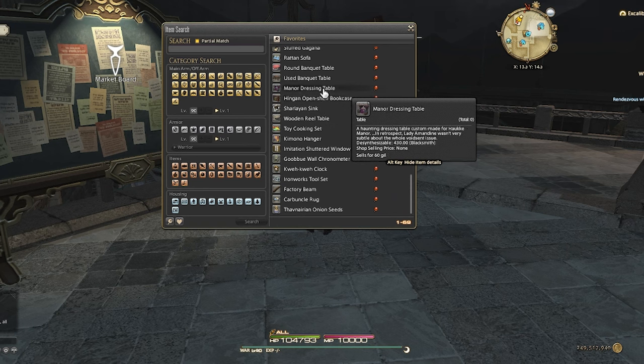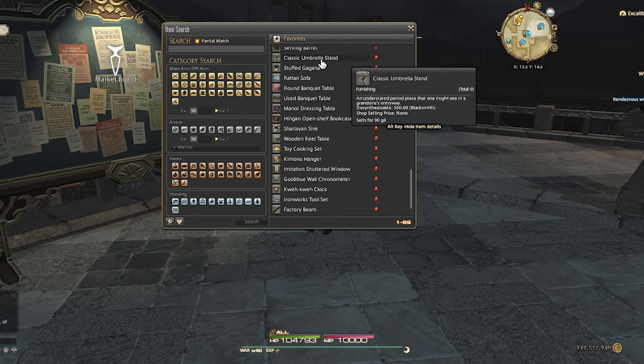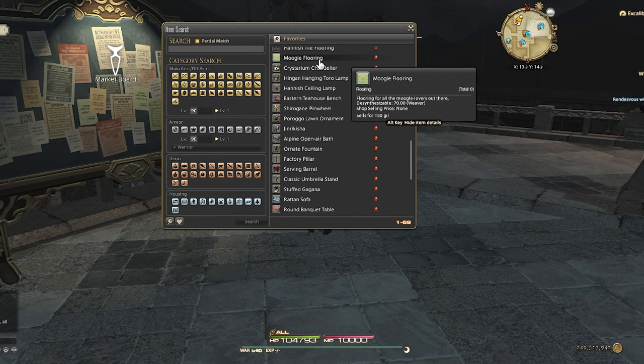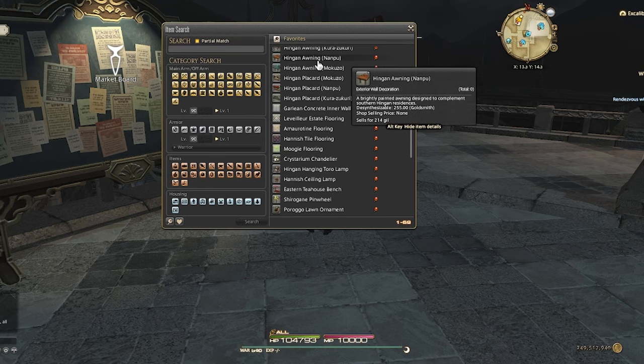A lot of the rest of this stuff is just generic evergreen items. The items with item level 560 are the current higher-than-usual drops from retainers for quick excursions — they tend to fluctuate in price a lot, but since they have the newer mats I tend to pay a little more for them. Though I've slowed down a bit on paying extra for these because we are so close to Dawntrail, and all the Endwalker items are starting to go down in price as people empty their storage.